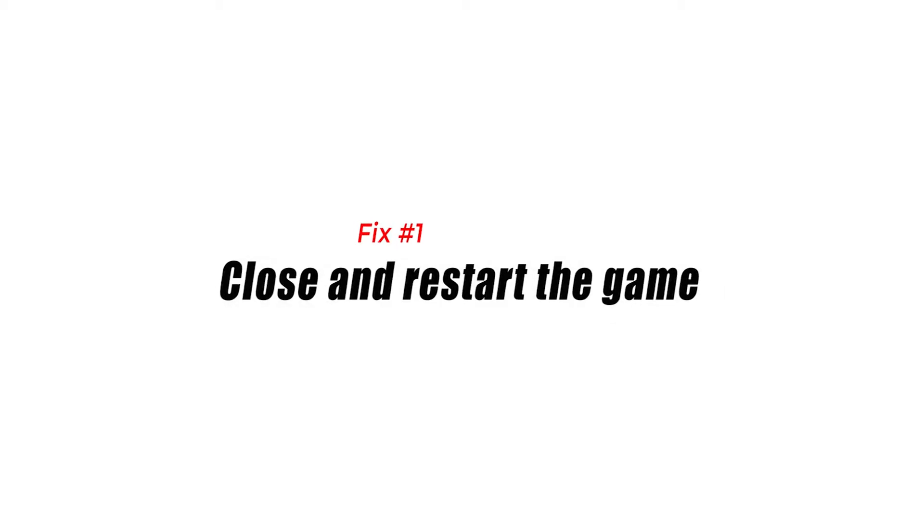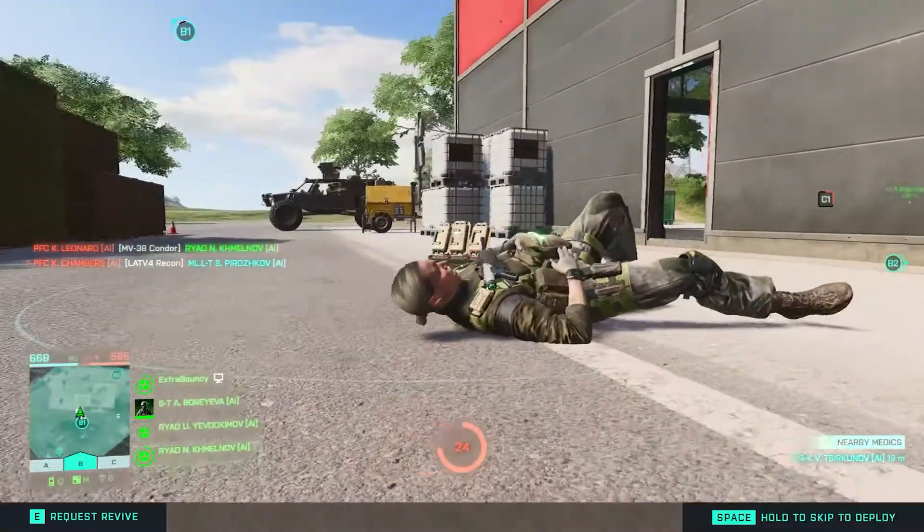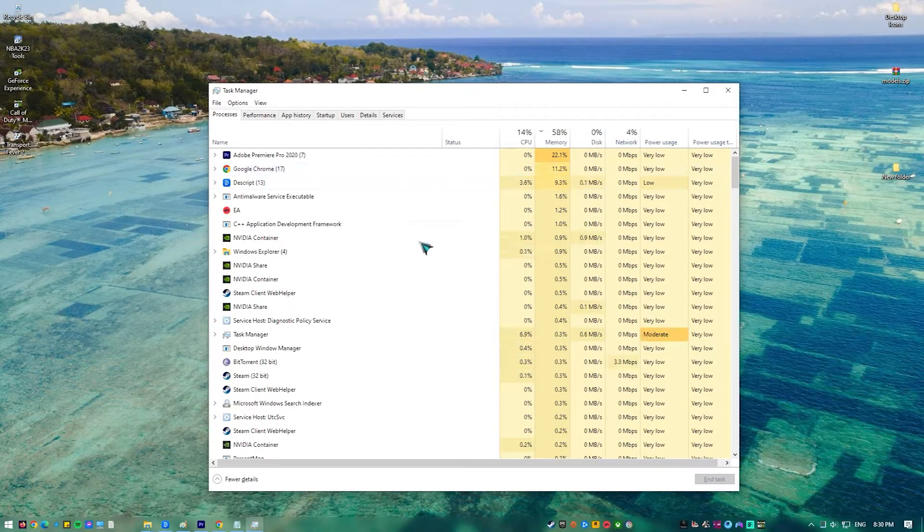Fix number one: close and restart the game. Sometimes the Battlefield 2042 software may briefly disconnect from the internet or from the EA servers. What you can do to fix it is to try closing and restarting the game to refresh the connection.